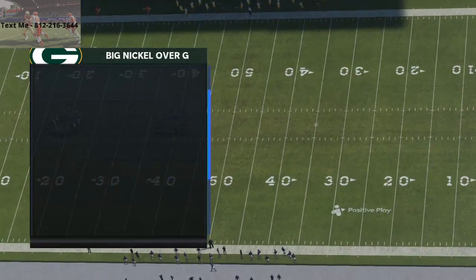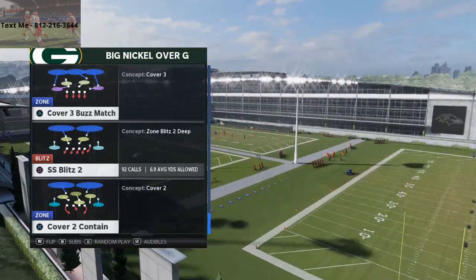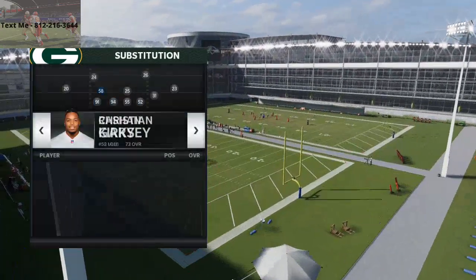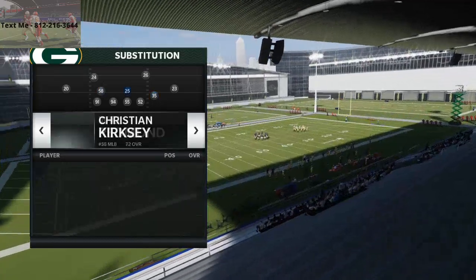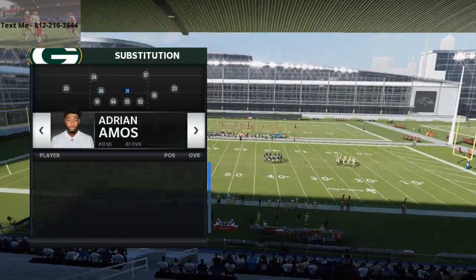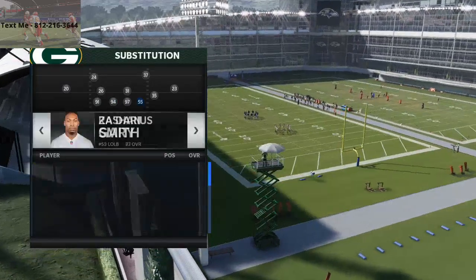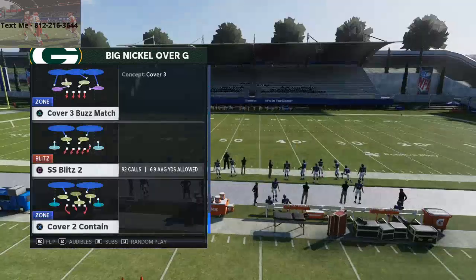Big Nickel Over G. Essentially, what I like to do is put your fastest player on the right side. For the Packers, that's Perry Nickerson. Then I like to put safeties in at the linebacker position — Darnell Savage and Adrian Amos. You want your best pass rusher on either end, so we're going to put Zedarius Smith in here, and we're going to come out in the play SS Blitz 2.